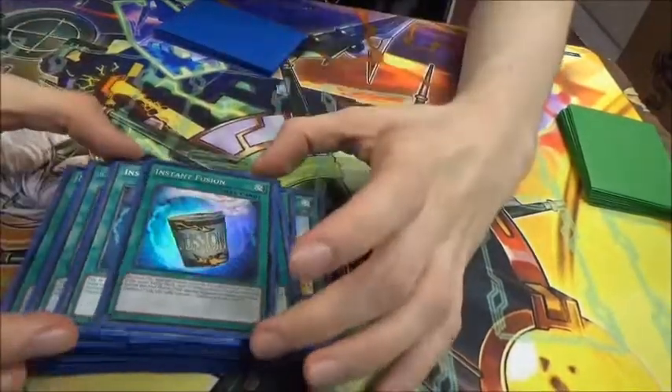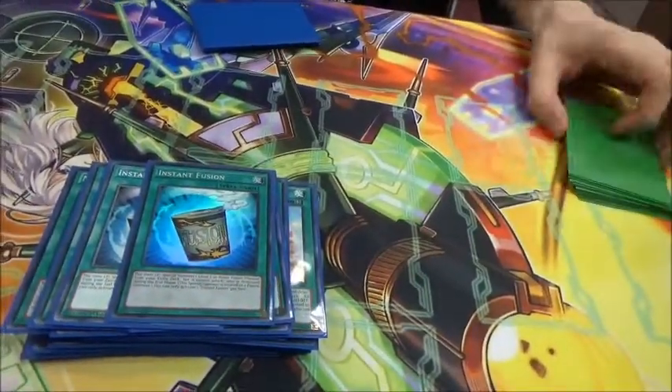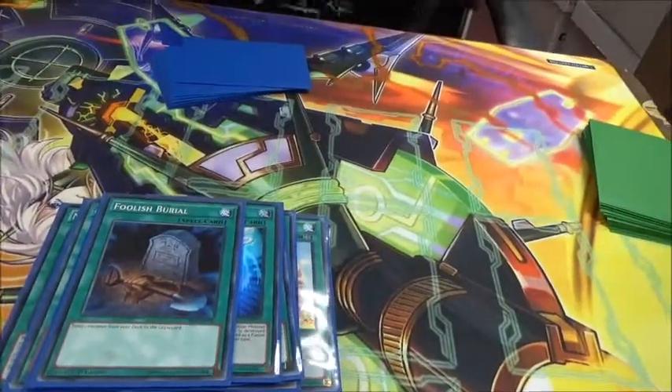Two Instant Fusions — need to reduce to one. I was forced to run two because I had to change some cards. Because it brings out a rank five level five from the extra deck, which helps when you need Pudding Cesspool. Foolish Burial — it gets Giant Rex into grave, really. That's the only reason for it.